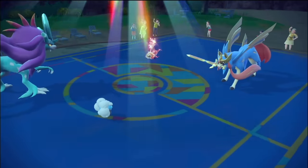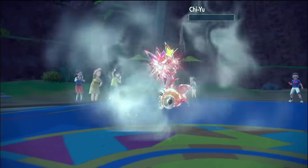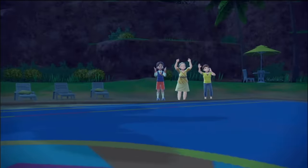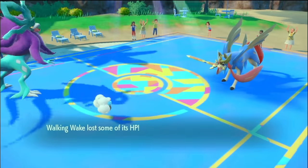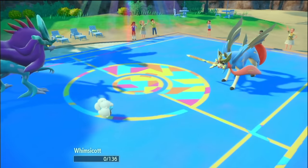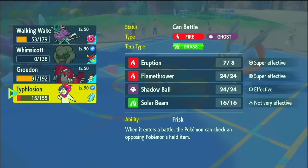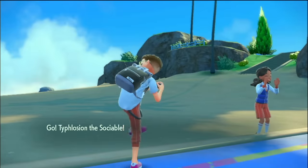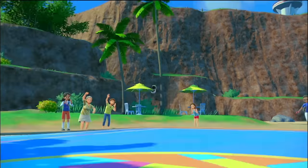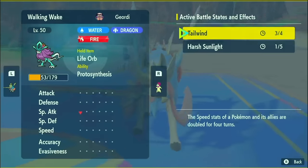Even if they get their own Tailwind back up, Typhlosion's faster. Hydro Steam, Tailwind — and Zacian can only take out one thing. After they Tailwind, they'll be faster than Whimsicott, so they should try to take out Walking Wake. But they have to take something — they can't Swords Dance because they'll get Encored into that. Behemoth Blade, just into Whimsicott. Fine. Oh, that's so fine.